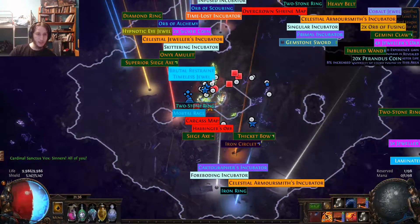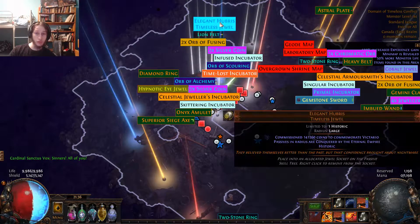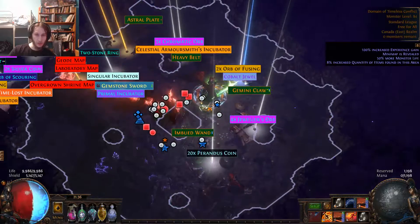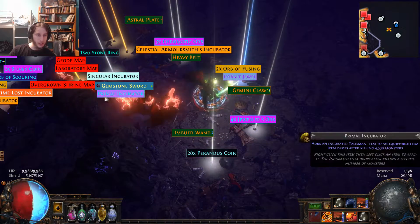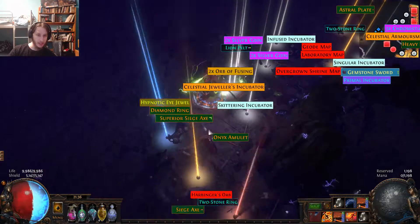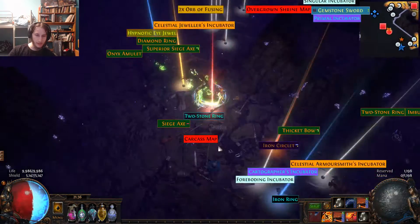Looks like we got something — there's a Brutal Restraint, so we got one jewel. It is the Maraketh one. We also got an Elegant Hubris, so we got two jewels. Not bad considering it was a solo run with no Headhunter. We take a quick look around, grab some incubators — a lot of incubators. You can see I've got a pretty strict filter; if I press alt there's a lot of stuff on the ground, so you've got to have a good filter for this.